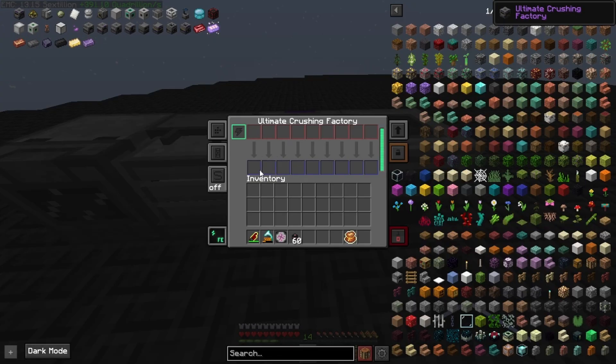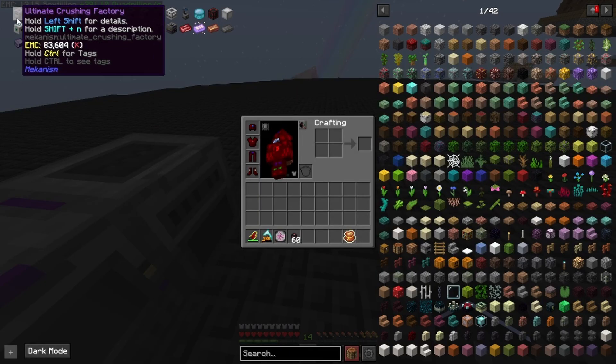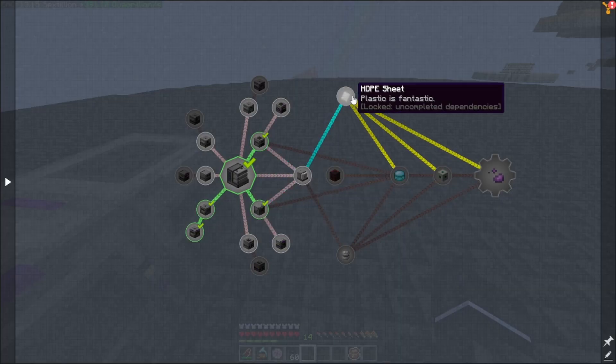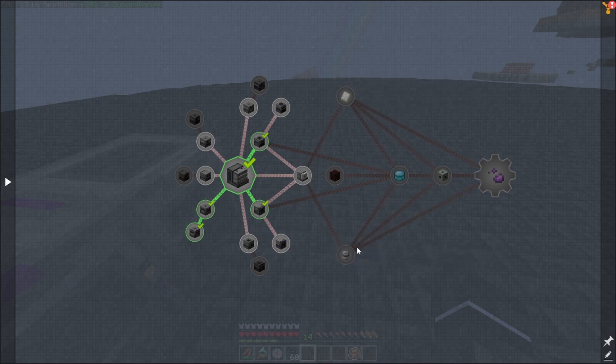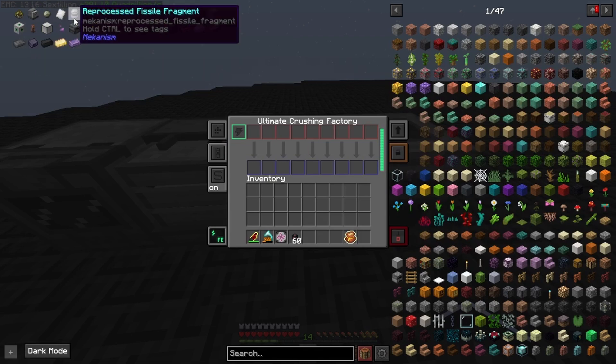Okay so we've seen the crushing factory. Now we need to get HDPE sheets and reprocess fissile fuel. Let's go for the HDPE sheets first. To get these we need 32 HDPE pellets in an arc furnace. HDPE pellets don't have EMC but sheets do, so we only have to do this once.